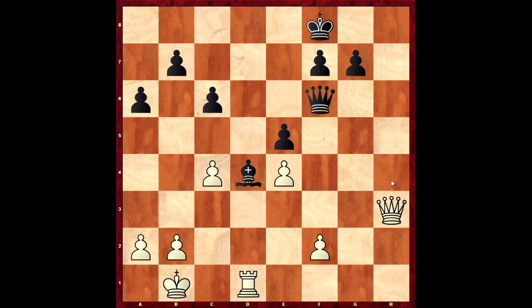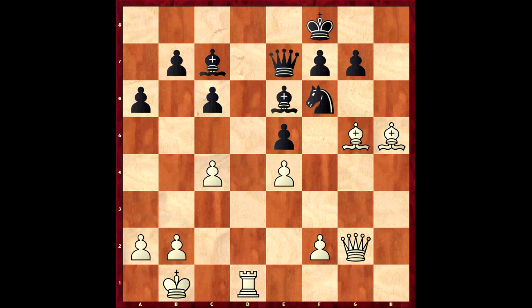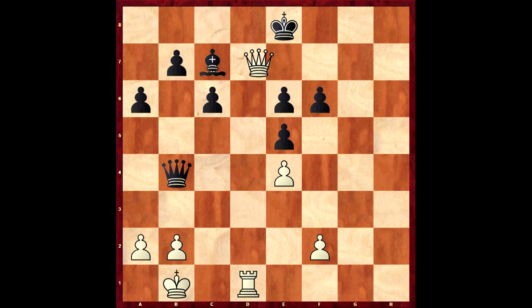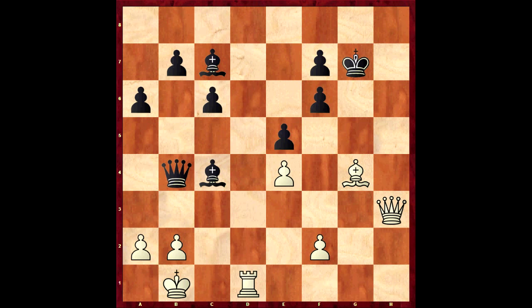Nunn decided to go for counterplay with Queen to b4. And this is where Basman had the chance to finish Nunn off - he could have just taken the knight on f6. After g-takes, we can just play Bishop g4 trying to swap things, and if the pawn takes, the clever idea is Queen to h3, threatening Queen to h8 and infiltrating with the queen. For instance, if Bishop to e6 here, we just take on e6, and then after King e7 check, King e8, we just take the bishop - game over. After Queen h3, King to g7 trying to defend, we just play Bishop to f5, and that king is ridiculously vulnerable - game over.